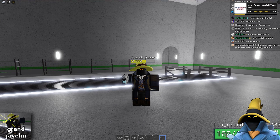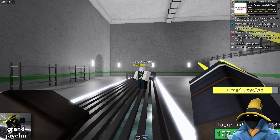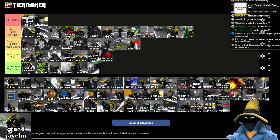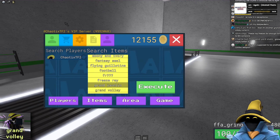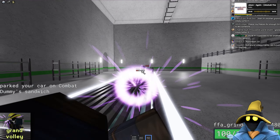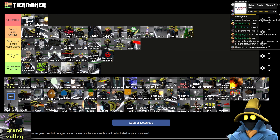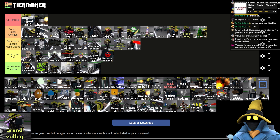Grand Javelin is decent. You hit them, get sent flying. This is definitely better on certain maps than others because of the knockback and the fact that you have to wait a while. I'd say it's above Football. Grand Volley though — this is the weapon you get from doing the perfect run of 10 Hour Burst Man. You just kill them. That's a lot of recharge, but you just kill them. Grand Volley is good, definitely going into Doom 2 Super Shotgun, but I don't think it's as good as Blaster just because of that cooldown.